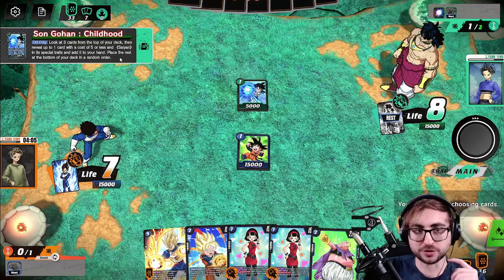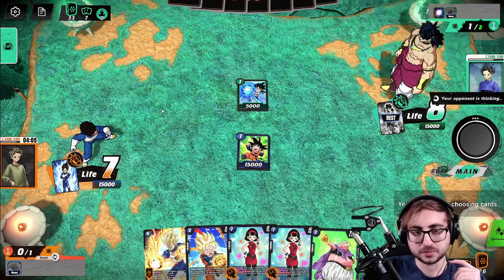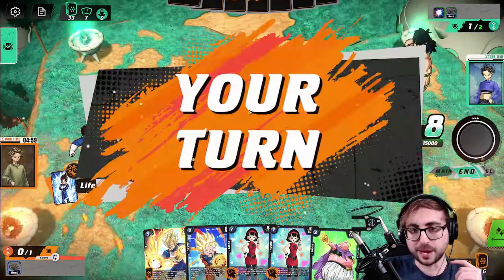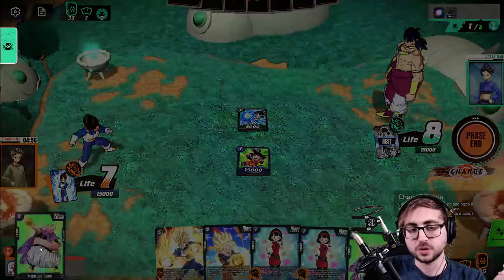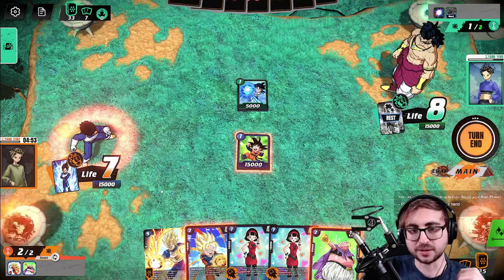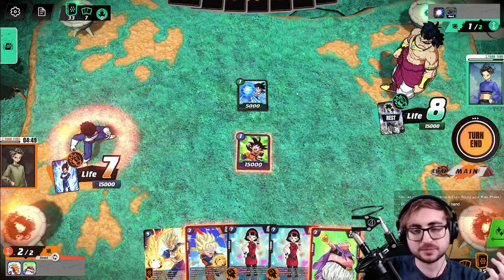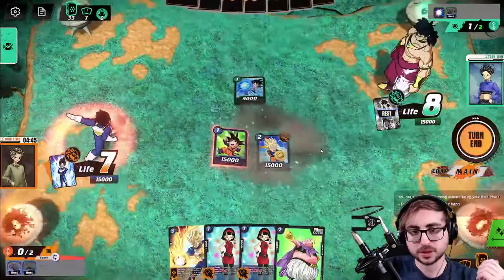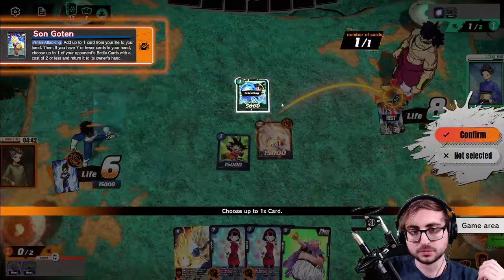Gohan Destructive Strength — okay. We attack and we bounce that; they can Destructive Strength and then play Gohan again, which I think is honestly fine. I'm not super worried about that, but by doing that they can't just get rid of it. Let's come in, let's do it.